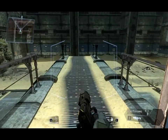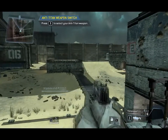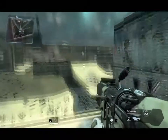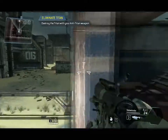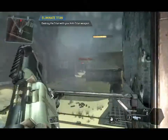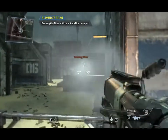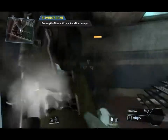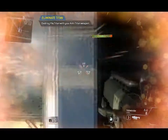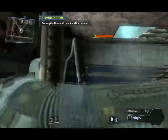Hostile Titanfall imminent. Titans will not take substantial damage from small arms fire. Switch to your anti-Titan weapon. Destroy the Titan with your anti-Titan weapon.